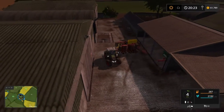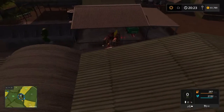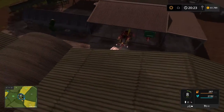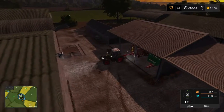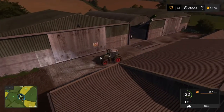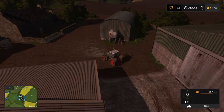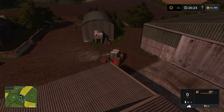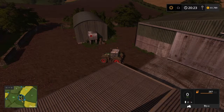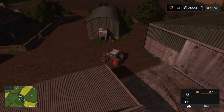Now that we're finished, we're going to go ahead and head on over to Little Wood Hope Farm, I think it's called. And I will show you the new conveyor belt that came out - brain freeze - and the wrapped bale grabber. I will see you over at the farm in just a second.